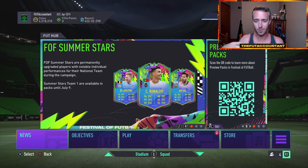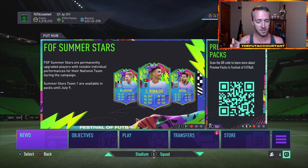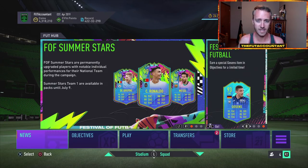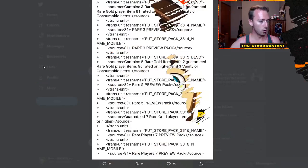SBC Fodder has absolutely exploded because of the content EA has released. It required high chemistry, they required more 83s, and there was a 92-plus icon moments pack that is decent value. We'll talk about why fodder has exploded and why some Summer Stars cards have actually gone up. I think they will go down again a little bit on Thursday, which could be a time to get involved.